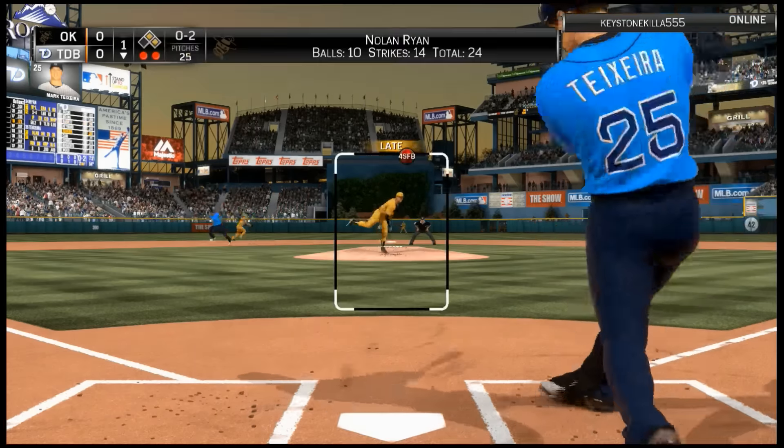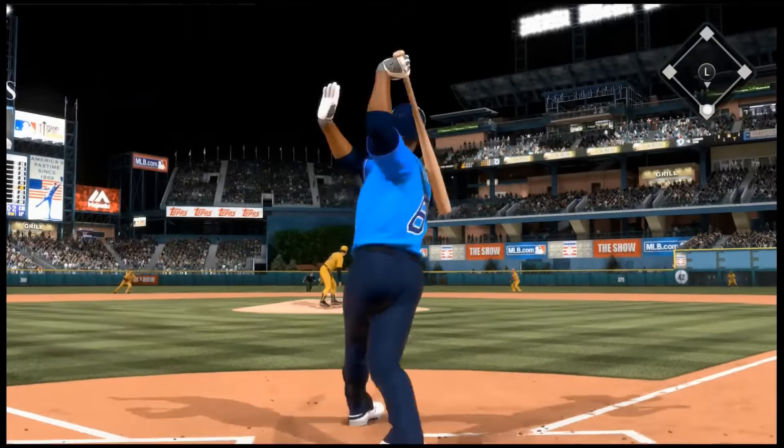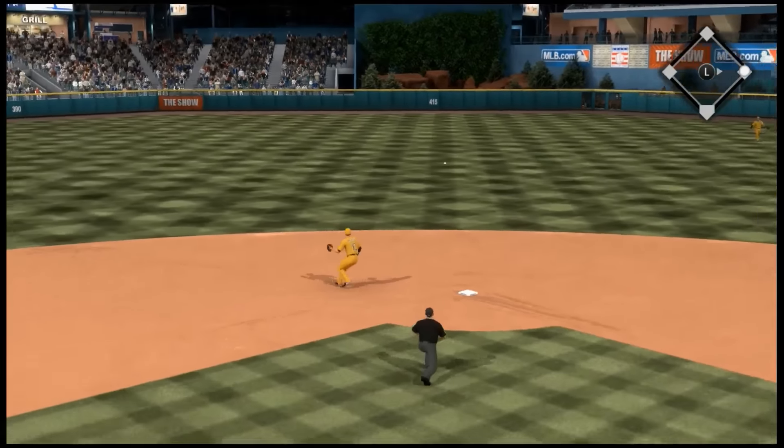Yadier Molina gets a base hit right up the middle to bring up my creative player, who walks to get runners on first and second for Mark Teixeira, who strikes out unfortunately. We move forward to the bottom of inning number five.